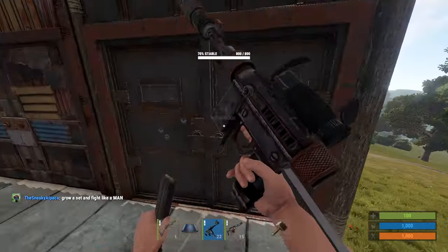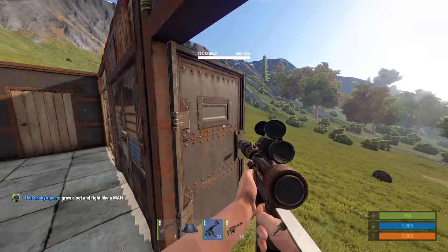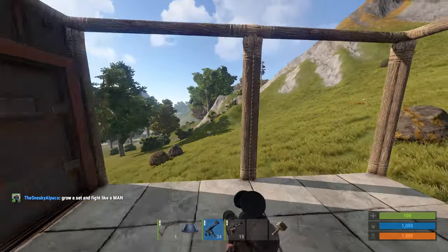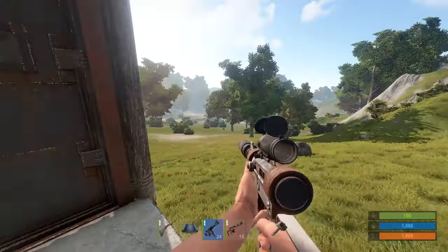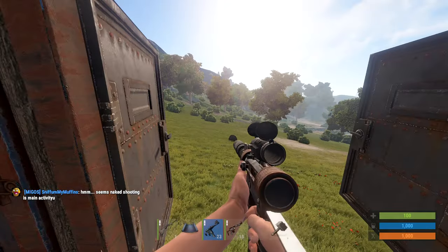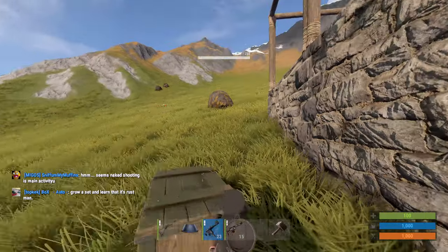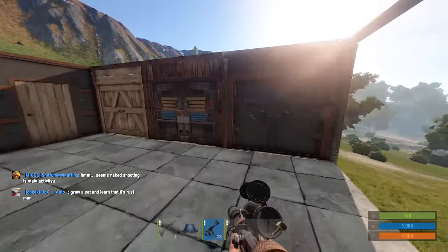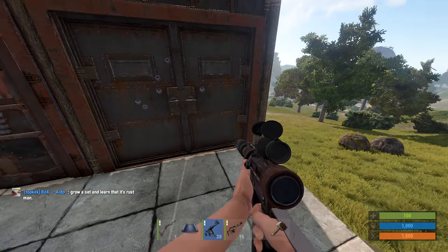Which is interesting — I would have thought these would have more health, but I guess the sole purpose of double doors is to fit more people. On a big raid you're running through a door with so many people and it's like waiting in a line. So it's a great addition — I love it and it'll be cool to see this in people's bases.